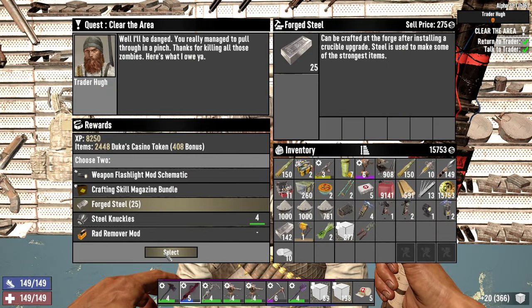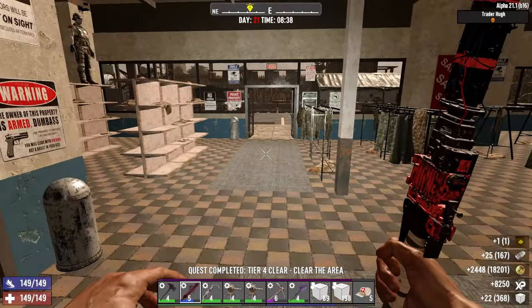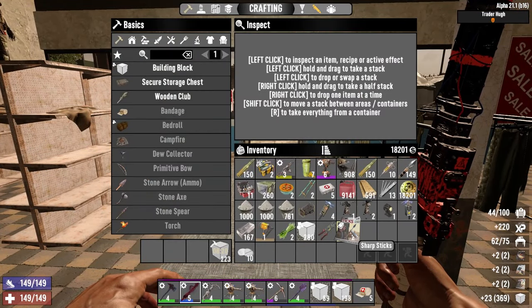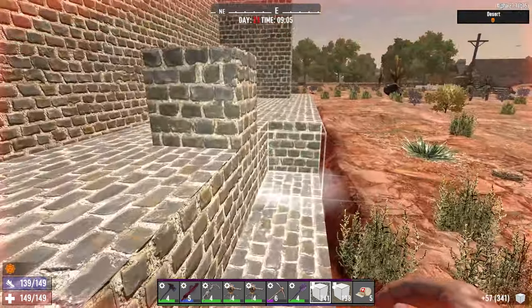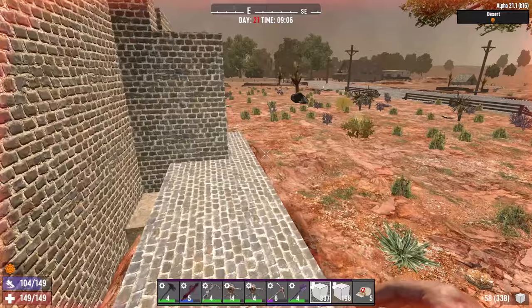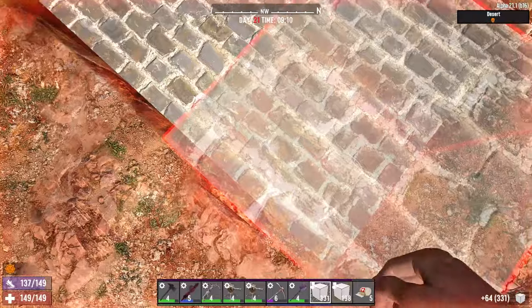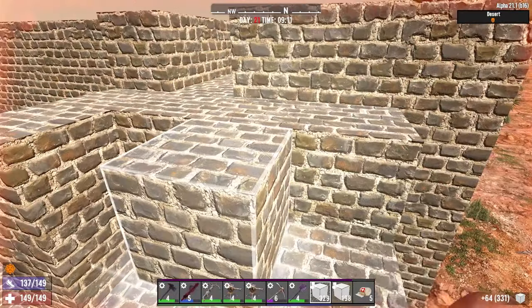Out of these rewards it's steel and the crafting magazines. We don't want anything else right now. As you can see when building this, the key thing is redundancy. I don't want any chance of this collapsing — or a very low chance I should say.